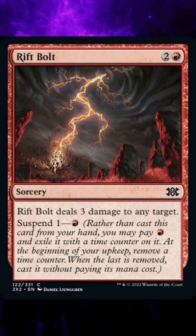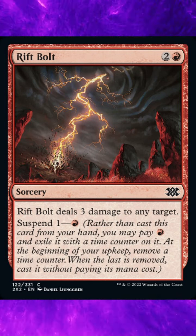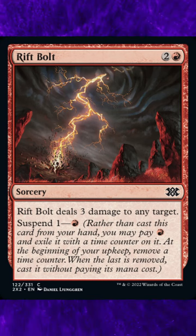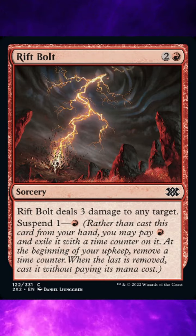Ruling 3: Cards exiled with Suspend are exiled face up. Ruling 4: Exiling a card with Suspend isn't casting that card. This action doesn't use the stack and can't be responded to. Ruling 6: If the spell requires any targets, those targets are chosen when the spell is finally cast, not when it is exiled.